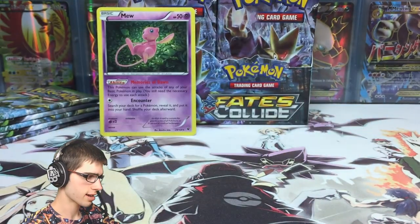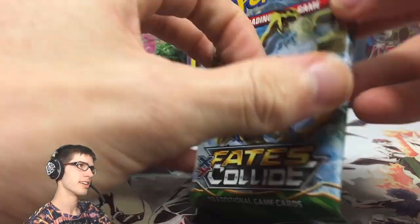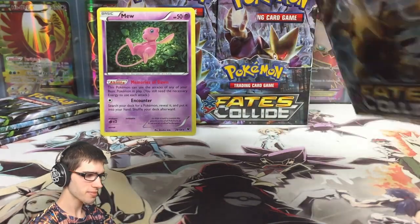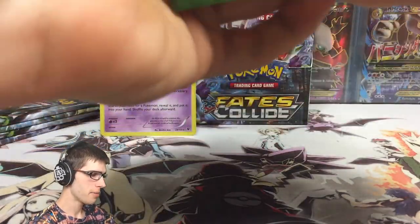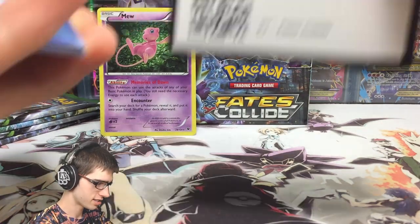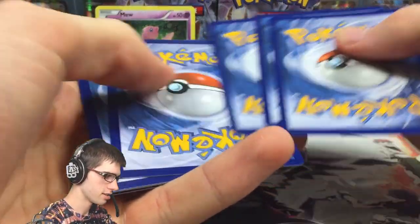Not bad — I can really appreciate the peaceful art on the Mr. Mime card. Let's go with the Lugia Break pack art next. I have high hopes — once you get good pulls from a certain pack art, the pulls just keep flowing from that one. There's the code for you guys.